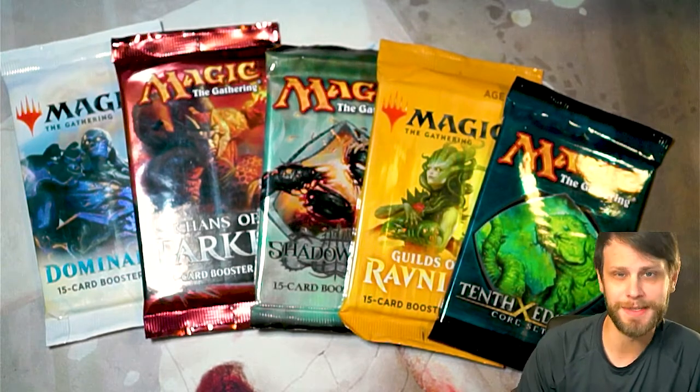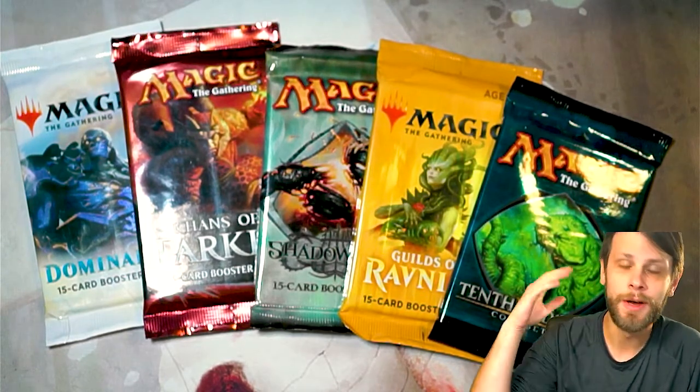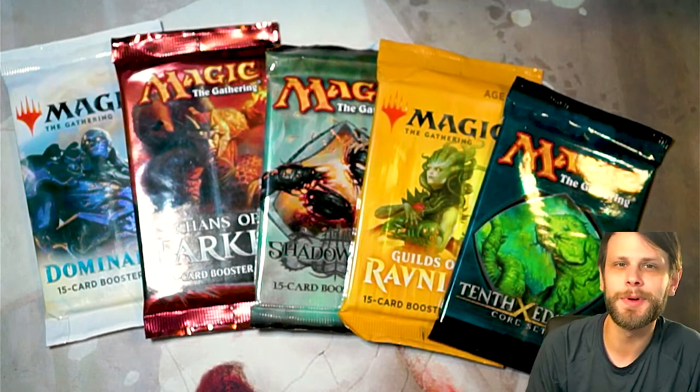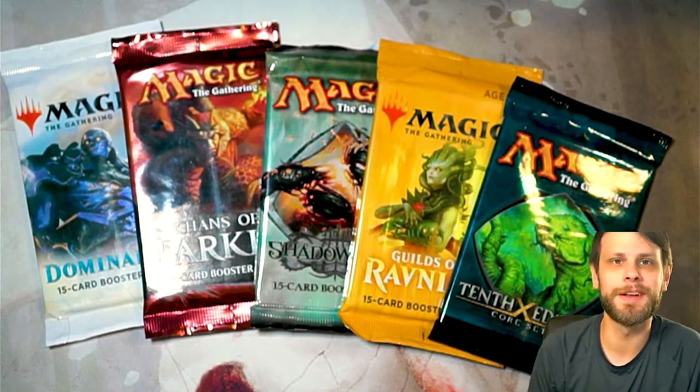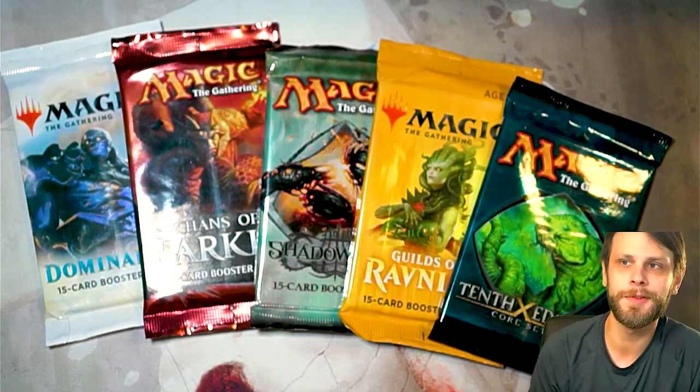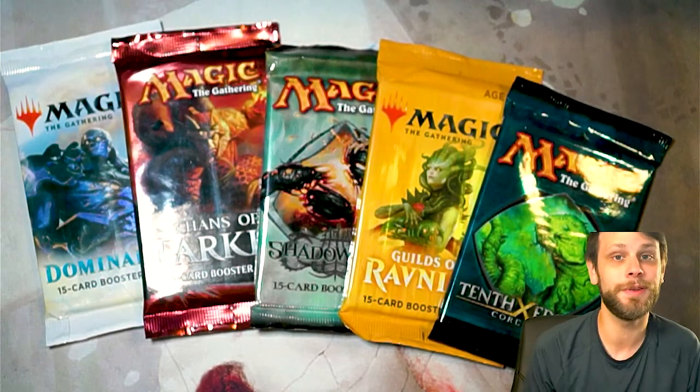Even the new packs in this one I'm actually really excited about. We got Dominaria, we got Khans of Tarkir — which is a good fetchland pull if we can get it. We've got that Shadowmoor pack, we've got Guilds of Ravnica, and then of course we've got 10th Edition, so we've got a chance at a Crucible of Worlds as well. Some really, really good packs.